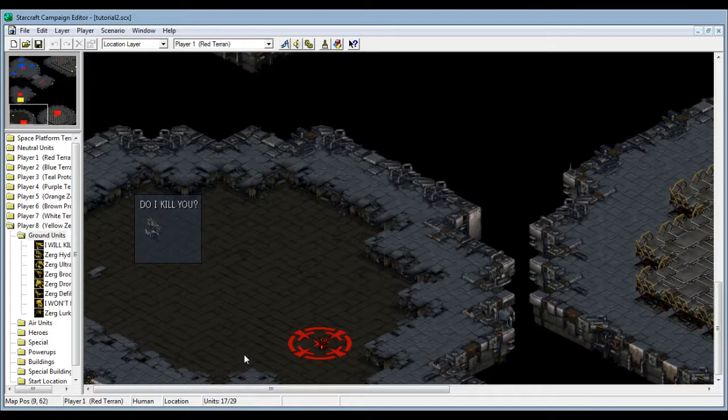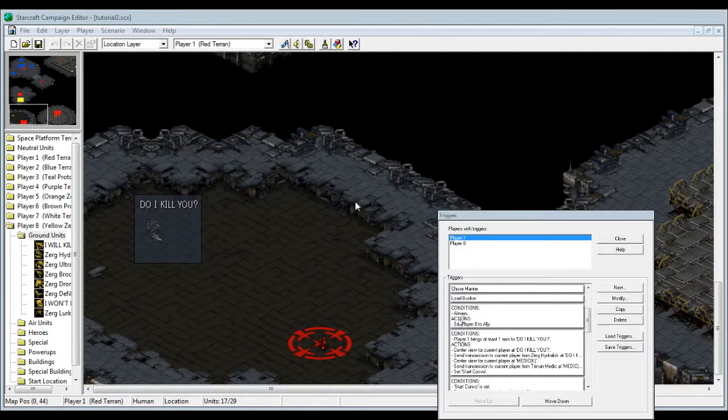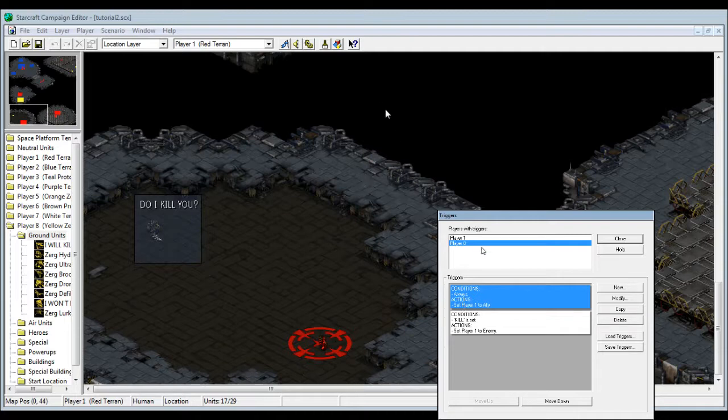I'm gonna explain how switches work in basic format and tell you guys what I'm planning to do with today's switches. So we have a world player - a human player - and there is a yellow computer, player 8. I set both of us to be allied with each other so we won't automatically attack each other. As you can see, I set player 1 up there and the computer to be friendly, same thing with player 8.